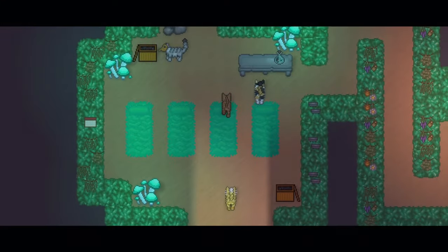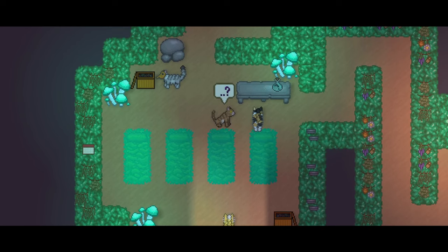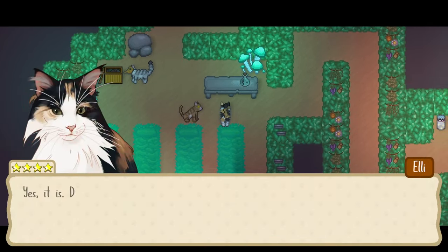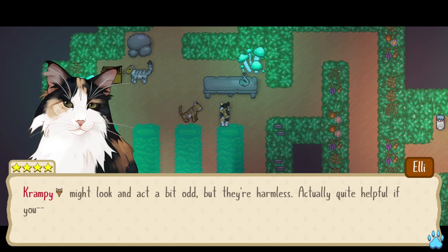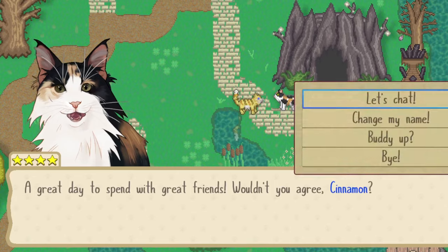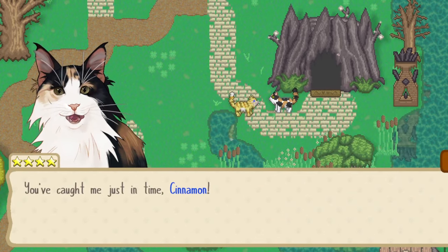Hello and welcome back to Wildwood Wednesdays. In today's video, we'll be taking a look at rival marriages in Cattails Wildwood Story. Love, romance, and marriage are all important parts of the gameplay of Cattails Wildwood Story.